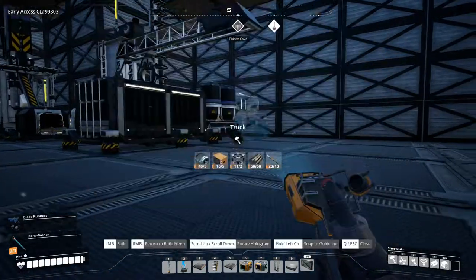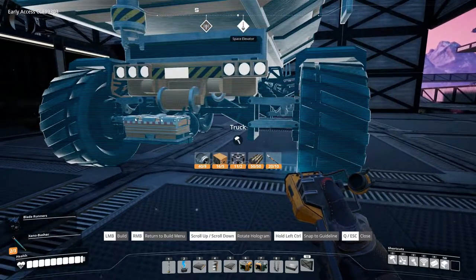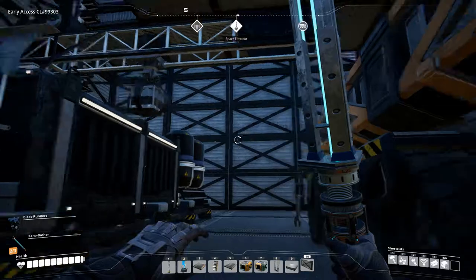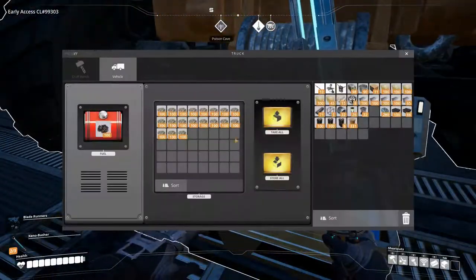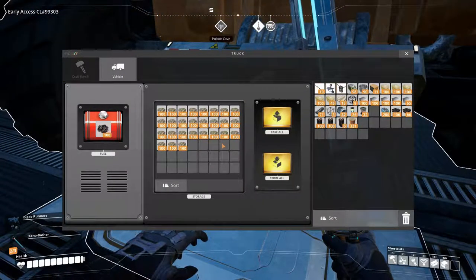Alright, let's build the truck — it will be built right here. Let's just take a look at its inventory. It's loading and it has fuel and everything, so that's good.